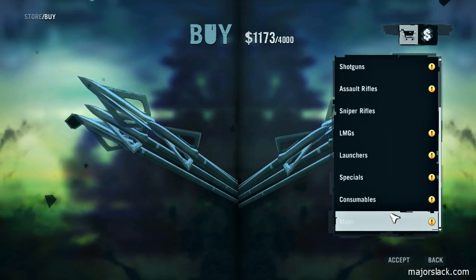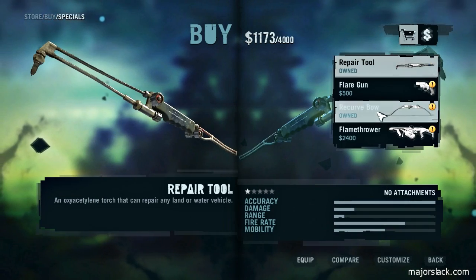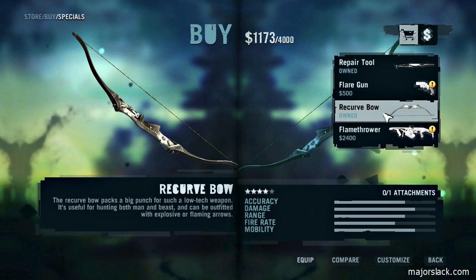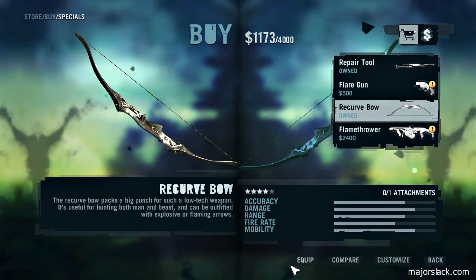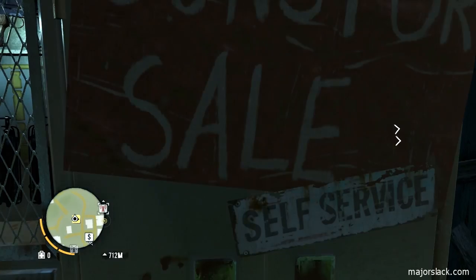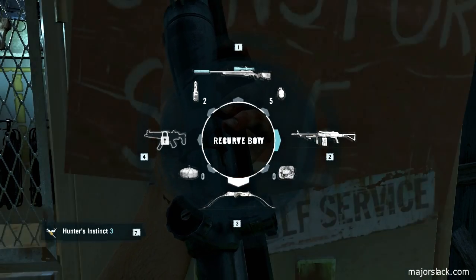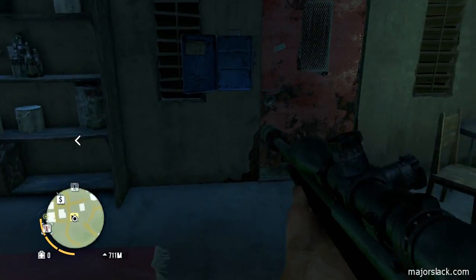First thing we're going to do is take on the recurve bow. We've earned this as a result of the recent radio towers that we activated, and we can now get this weapon for free. It's an excellent weapon — it can one-shot enemies to the body; one shot to the body and they're done. And it's silent. So we're going to put that in the third weapon slot. My loadout is now the silent M700 sniper rifle, the PKM, and the recurve bow. The fourth weapon slot is still locked — we're going to fix that soon enough.